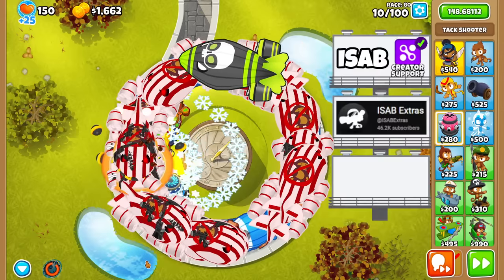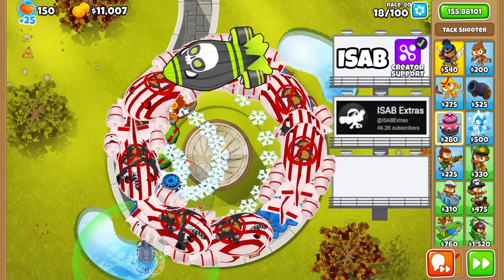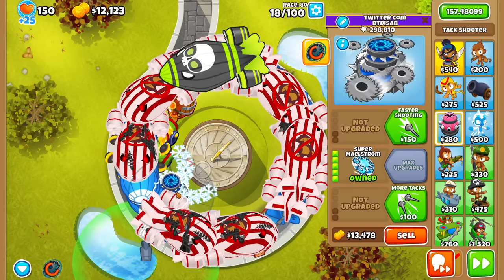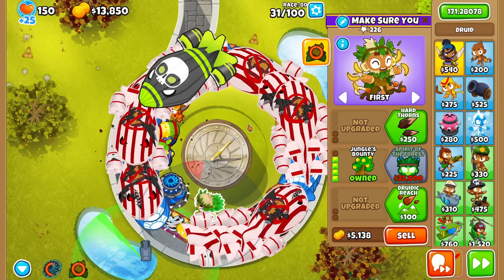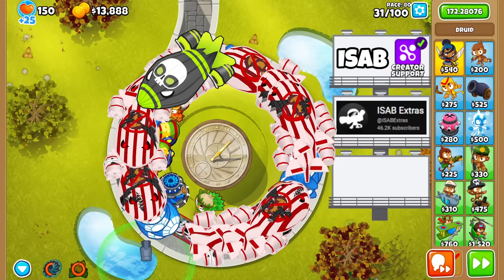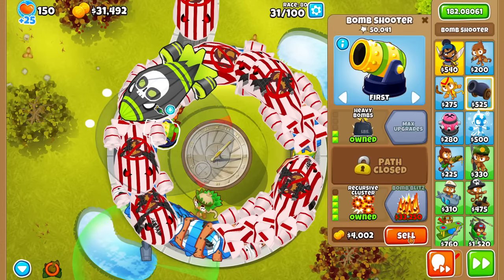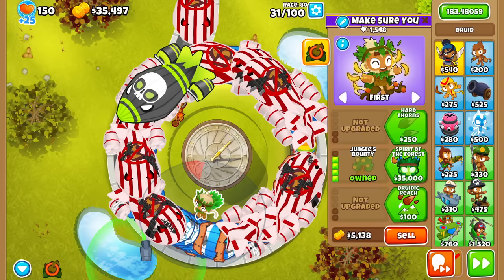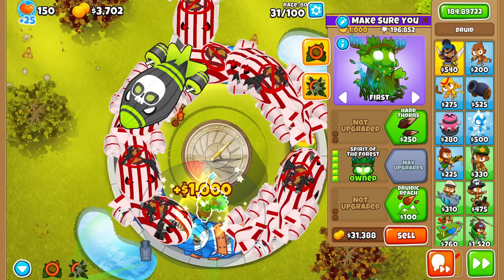Now I need some camo detection. I have no idea if I can even continue this run — it is so bad. The plan is if I get enough money to go for a Spirit of the Forest. I need a little bit more than this amount of money. I actually pressed the send round button 10 seconds ago, but the game is so laggy it hasn't even registered me sending the next round.